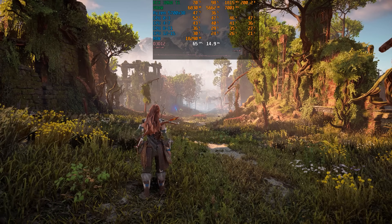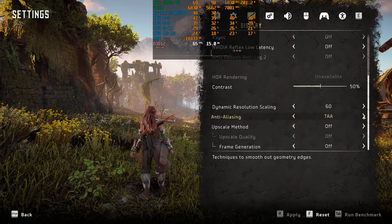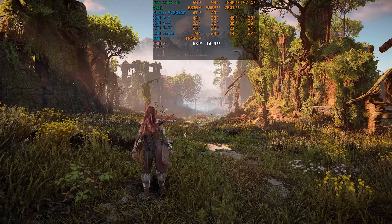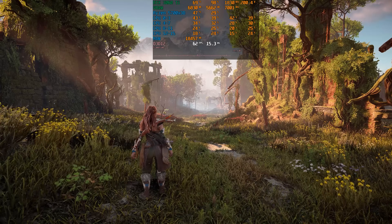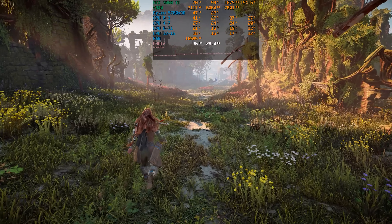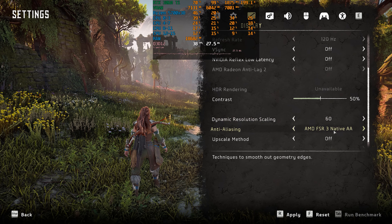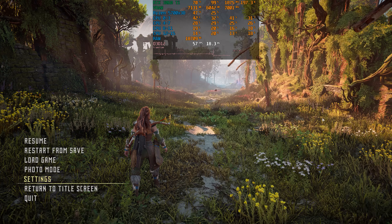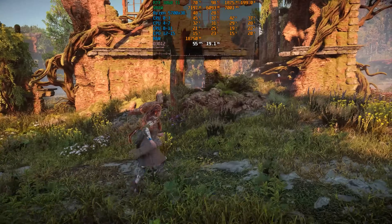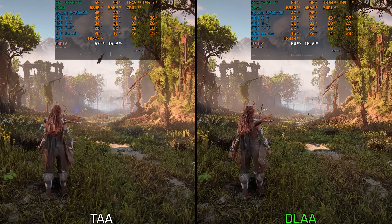However, image quality takes a noticeable hit with dynamic resolution scaling and TAA. If I switch to DLAA instead, the image quality looks way better without affecting performance. Testing a more challenging scenario where I'm getting around 37 fps — well below the 60 fps target — even enabling dynamic res isn't enough for the resolution drop to reach 60 fps.